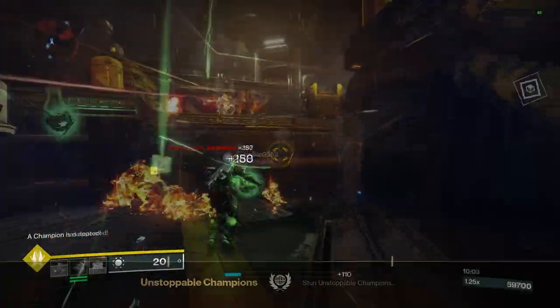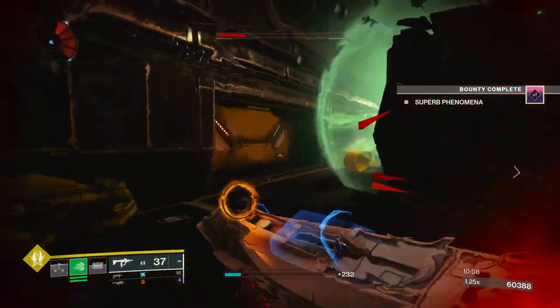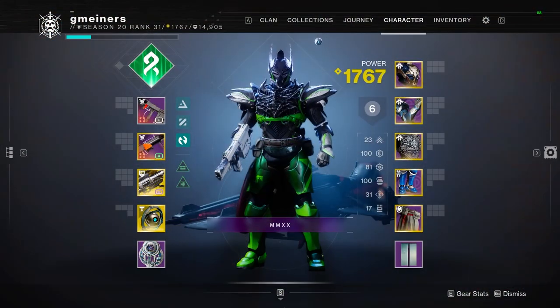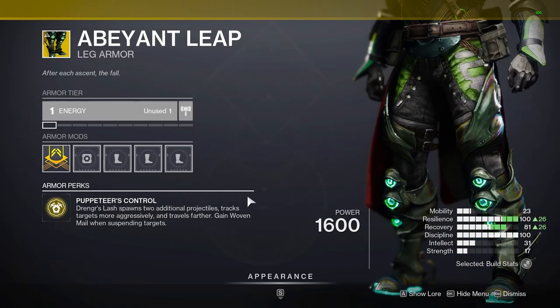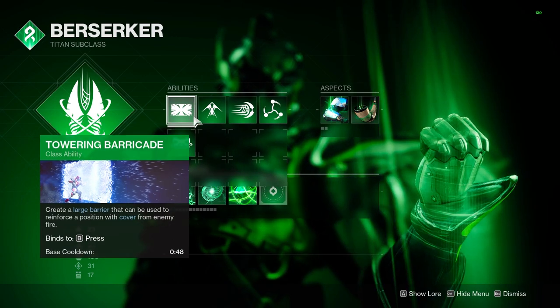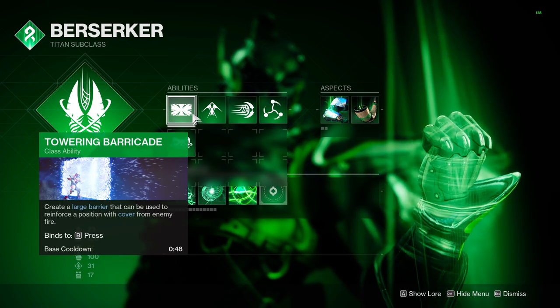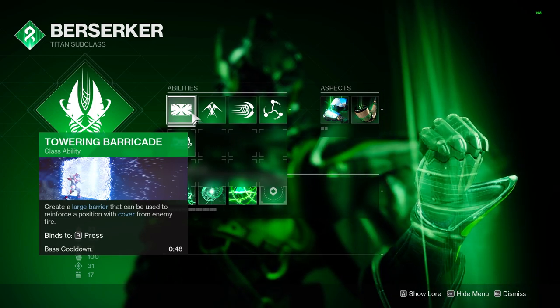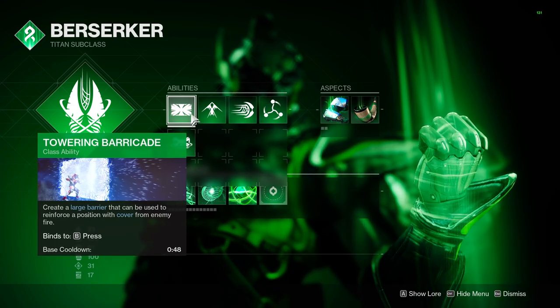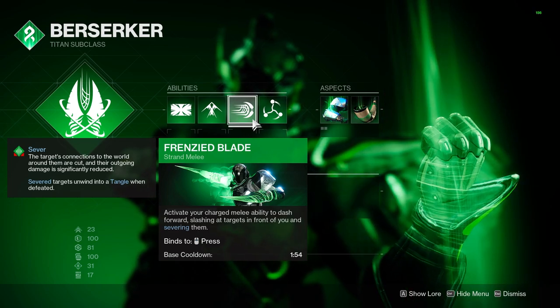Using suspend abilities against enemies feels great, especially when going against champions and tankier ads that deal decent damage to us. Being able to freeze them for a longer period and focus on dealing damage is great. I feel it will continue to be strong in areas like GMs later in the season. First and foremost, I am running towering barricade — this is better overall in endgame content because you can block a lot more damage. Rally is good for DPS phases but I don't see strand titan as a damage encounter subclass.